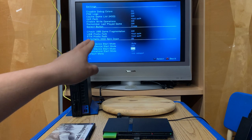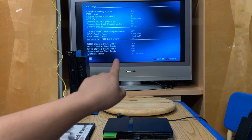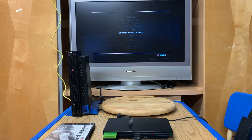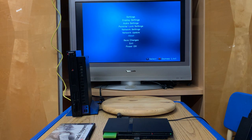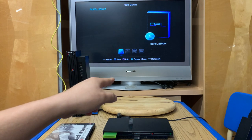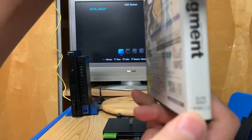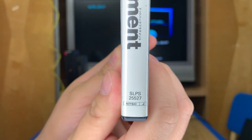Check USB Fragmentation is off, USB Device Start is on auto. Go back, go to the corner and hit OK, then go to save changes. Settings save to memory card zero - zero is memory card one. Now the settings are saved. Hit circle for game list. Since we only have this game on the USB, that's the only thing that shows up - the game code 25527 which you can see on screen.